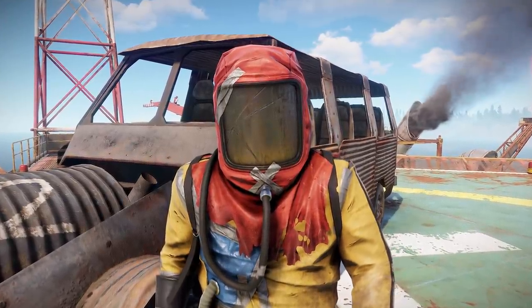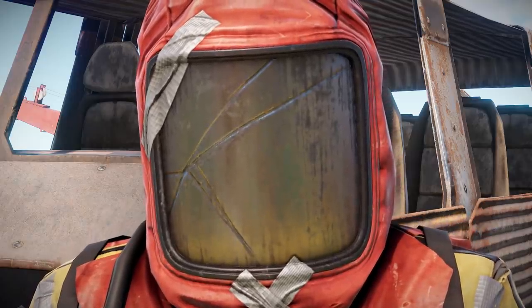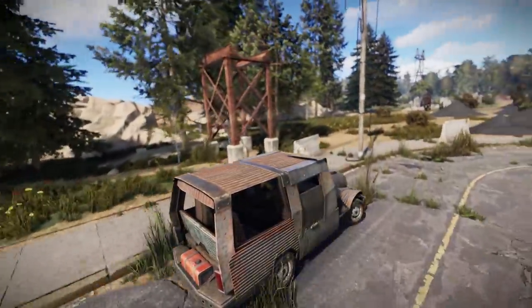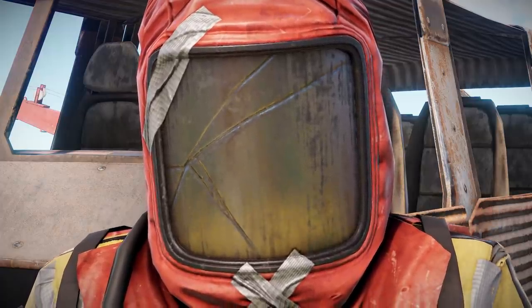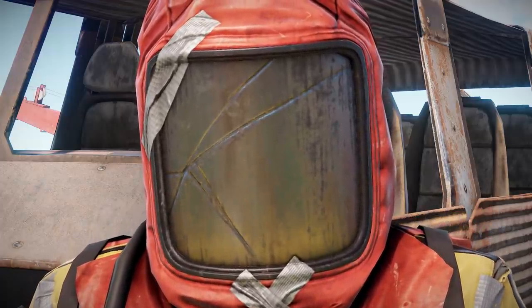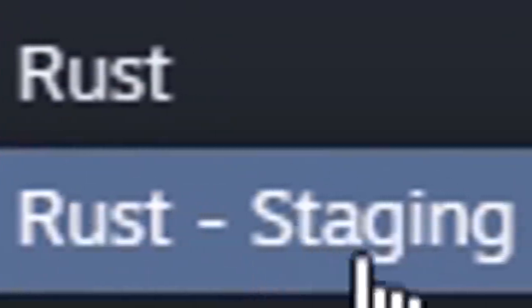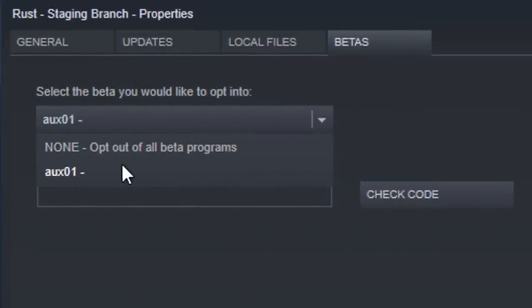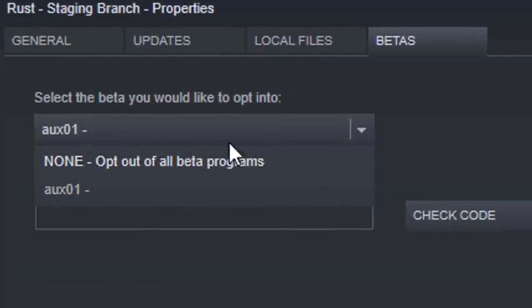So how are you getting on with the new vehicles on the beta branch? If you don't know how to access it, I've put a link to the latest dev blog in the description. In short, if you own Rust then you already own the staging branch — it'll be right here in your Steam library. Simply right click on it, go to properties, then click on the betas tab and select AUX01 from the dropdown box. Make sure the staging branch is installed and you're ready to go.